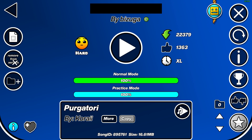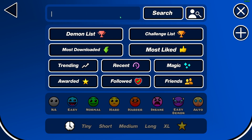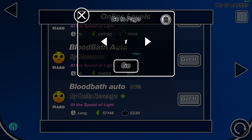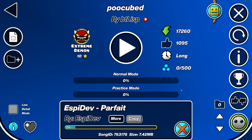All you have to do is make an auto level, but you have to be the first to do it. You can't just make some auto level of bloodbath. There are about 10,000 or more bloodbath autos. So if you make a bloodbath auto, chances are you're not going to get any likes. But let's go to the more recent extreme demons like poo cubed.